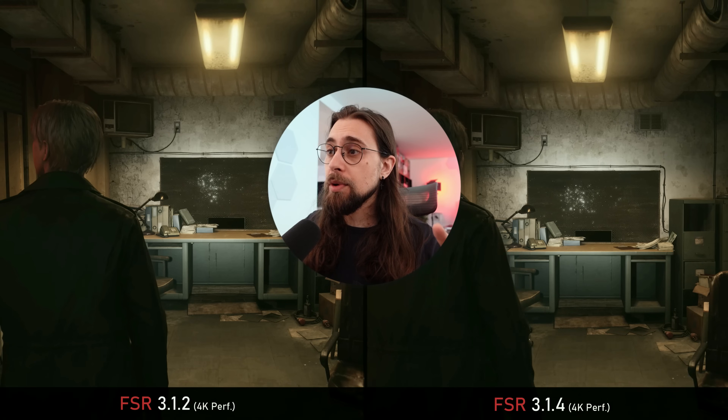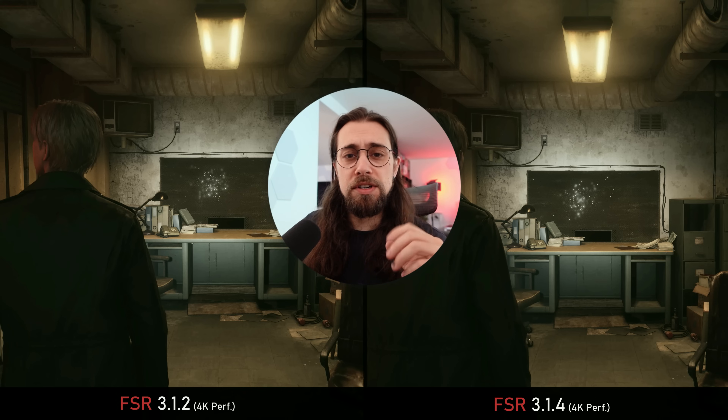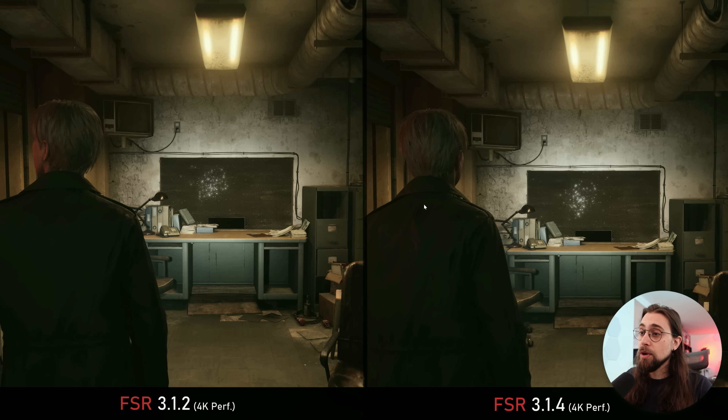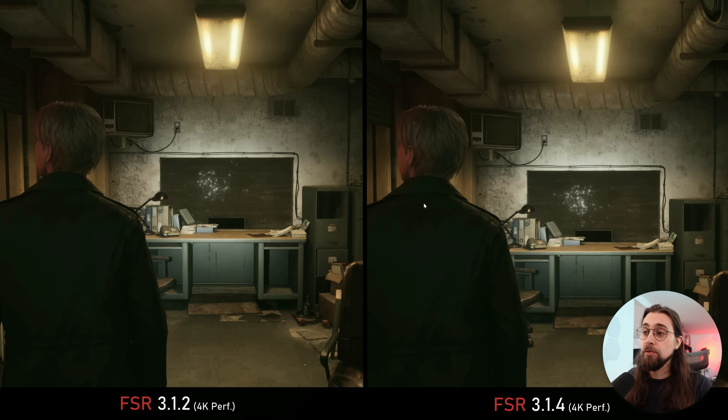Usually I do this on live, testing several things in order to show you live. In this case I'm doing basically the same, but I did render some side-by-side comparisons so you can see how they look. I recorded these with Silent Hill and Fort Solis, comparing FSR 3.1.2 — which is the native in Silent Hill 2 — versus FSR 3.1.4, which I applied through the LSS Swapper. This recording is at 4K performance mode.